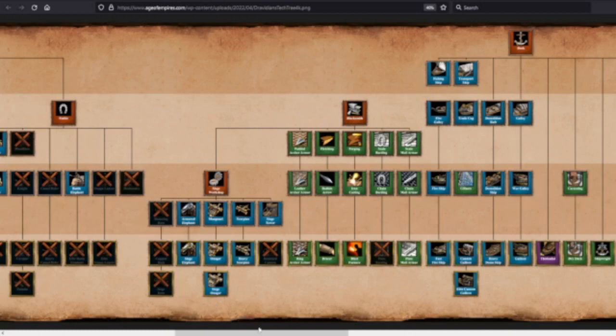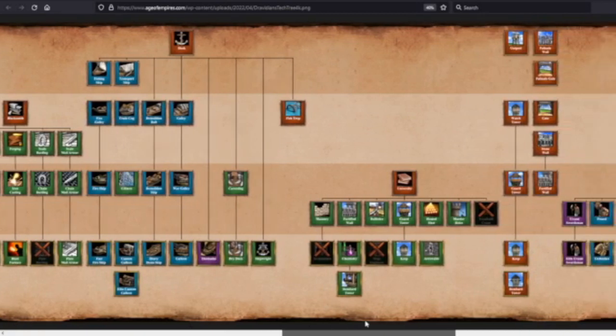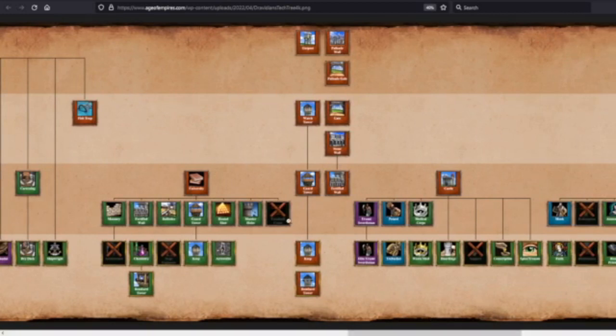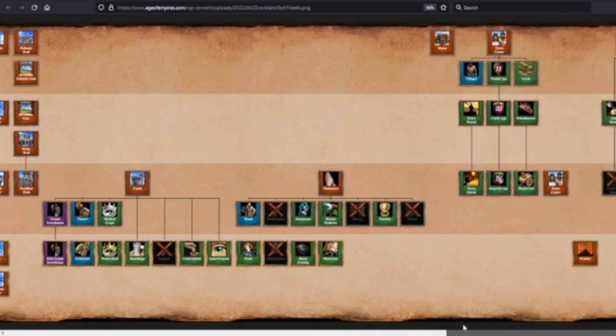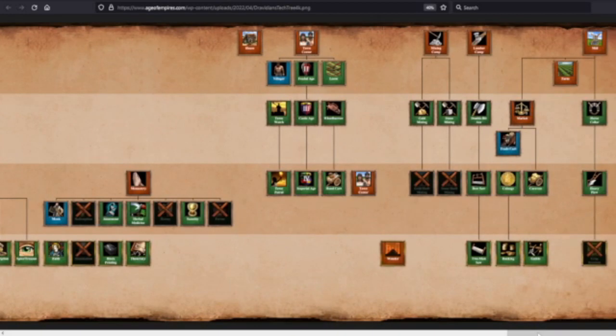Monastery takes a big hit for Dravidians — you don't have Redemption, Illumination, Heresy, or Fervor. Ouch — you are not converting any siege units. Siege is going to be a big weakness for these guys, and I think the Urumi Swordsman was also listed as weak to siege specifically. Mining Camps you're missing the final tech, and the final Mill tech — but otherwise good stuff. That covers the Dravidian infantry naval civ.